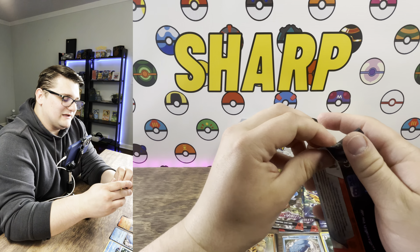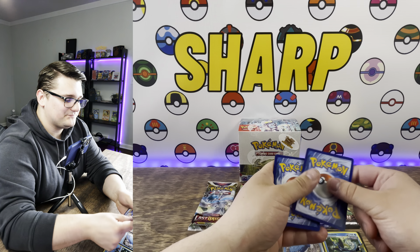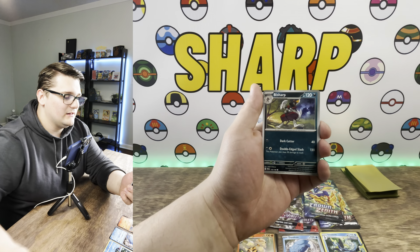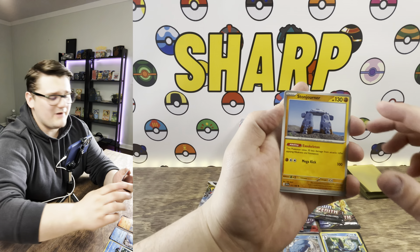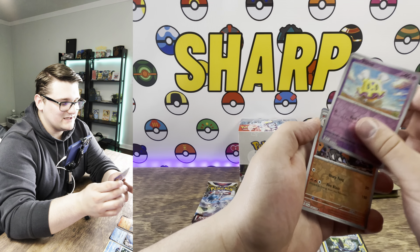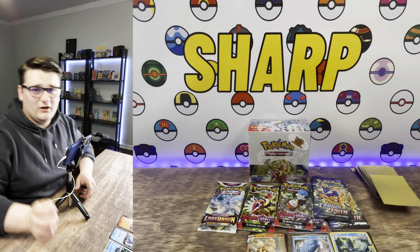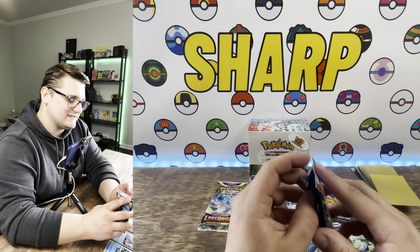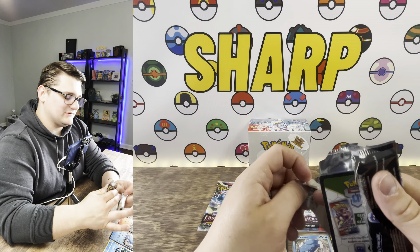Moving back to Scarlet and Violet — going back and forth between these different packs, the Scarlet and Violet packs are so much thicker, the plastic is kind of weird. Fire energy and hopefully this is a straight fire pack. Oh guys, we got another banger — okay, I think I'm seeing something pretty amazing back there. Maybe it's just a regular holo, maybe I'm hyping it up too much. I was hyping it up too much — I honestly did think we had a full art with those silver borders, but that was not the case.